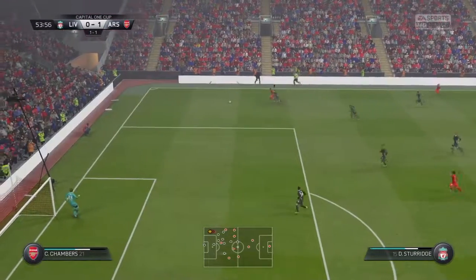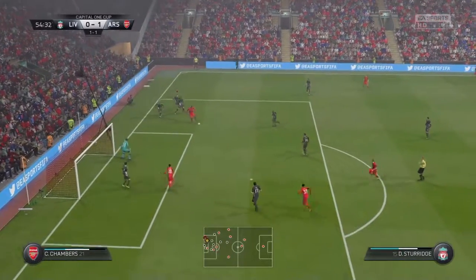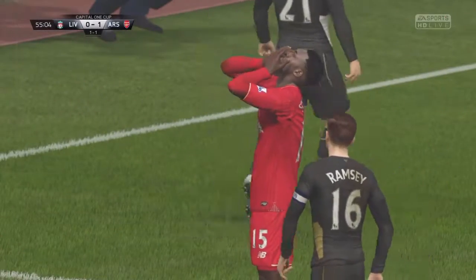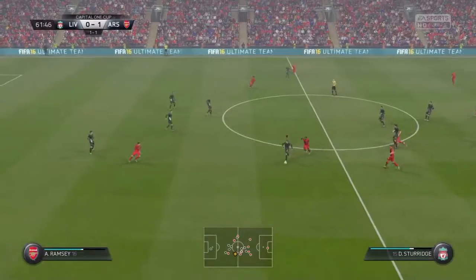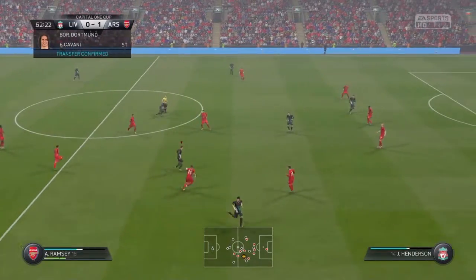Got Sturridge on the wing - Chambers gets in front, but Sturridge gets back in front of Chambers. He's cutting in on his left, his stronger foot, and has a shot - just past the post. That should have been on target from someone of Sturridge's caliber.